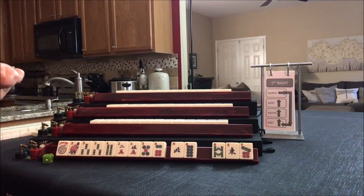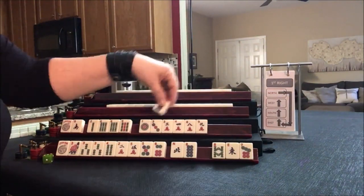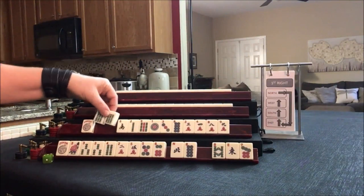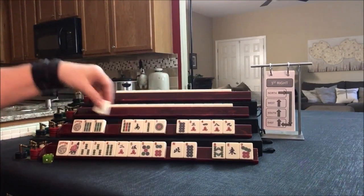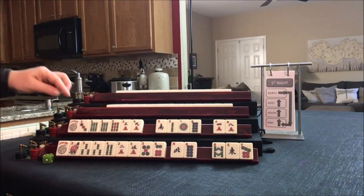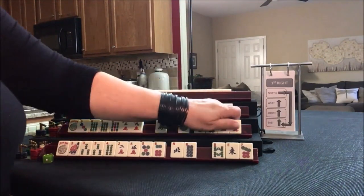Let's see what we can do for South. We have a pair of 6s, so we're going to build around those. Out of the remaining tiles, 3, 6, 9 might work. We could maybe also do 2, 4, 6, 8.